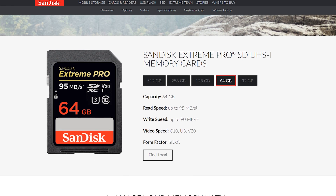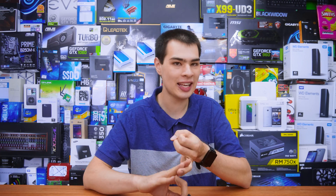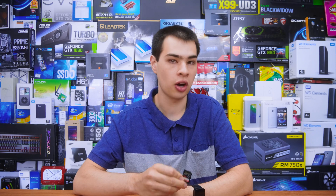You may notice the 'V' lettering on the card. In previous generations, we cared about the class rating — Class 2, 6, 8, or 10. However, the class system is not really that important for video or high-speed memory cards. Instead, we want to look at the V number. My SD cards today are V30-class, and they go up to V90, which supports 4K and 8K at up to 120fps and is rated for higher transfer speeds. V90 cards offer 90 megabytes per second on reads and writes.